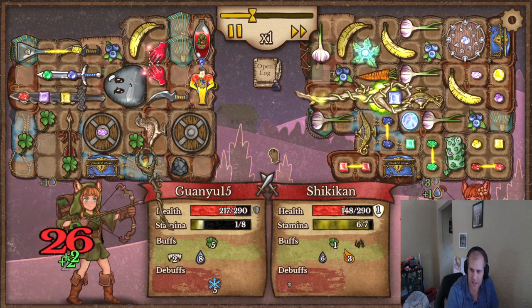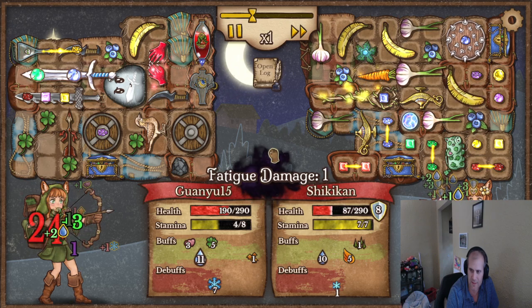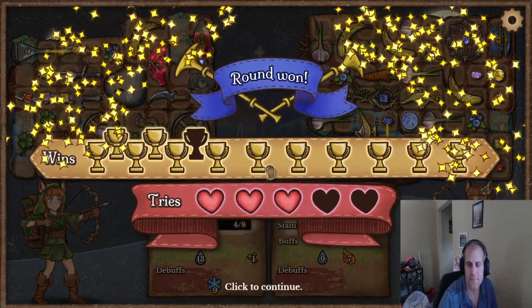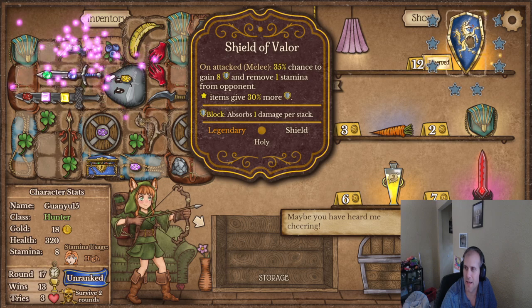He's suffering from the same issues I am — he doesn't have any armor or lifesteal. I have a little bit of lifesteal but other than that our build's better. Yeah, cool! All right, we've got two more rounds to go.